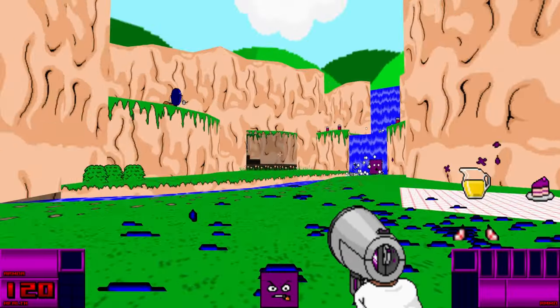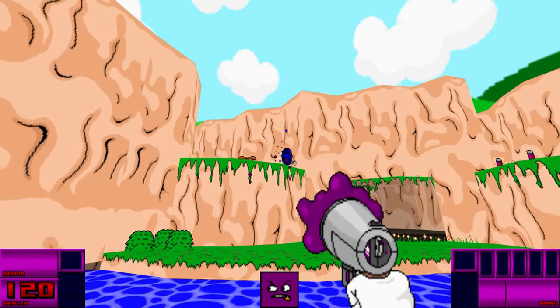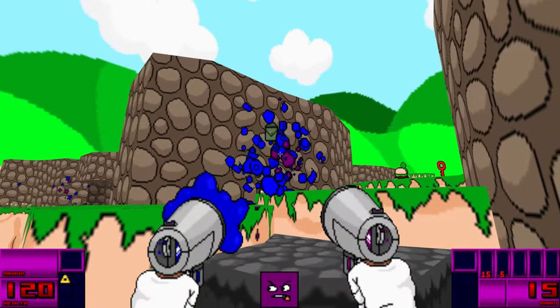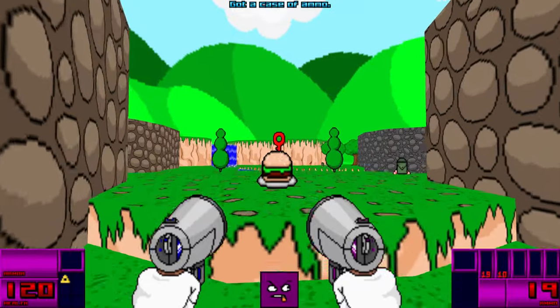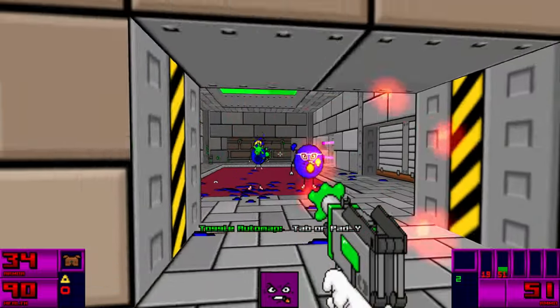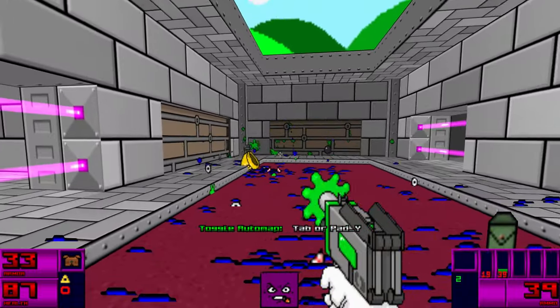Just like Sonic Robo Blast, Adventures of Square started out as a mod for GZ Doom before becoming standalone. Currently it has two episodes comprising several levels each. It has great sound effects, and the cartoony graphics really sell what the game is aiming for.